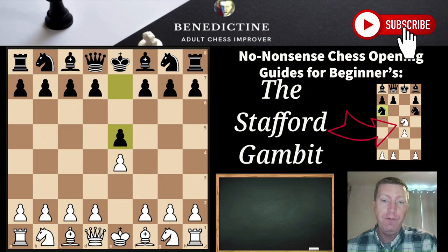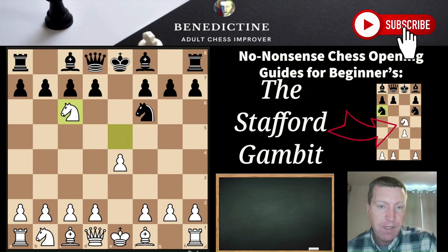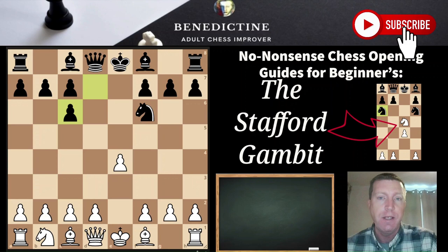The Stafford arises after the following moves: e4, e5, knight f3, and then knight f6. If white takes, then the Stafford arises by knight c6, challenging the knight. Accepting the gambit results in really aggressive action for black in most cases, and there are lots of traps and lots of stuff to deal with. Here's just a quick example of the sort of stuff that black wants.